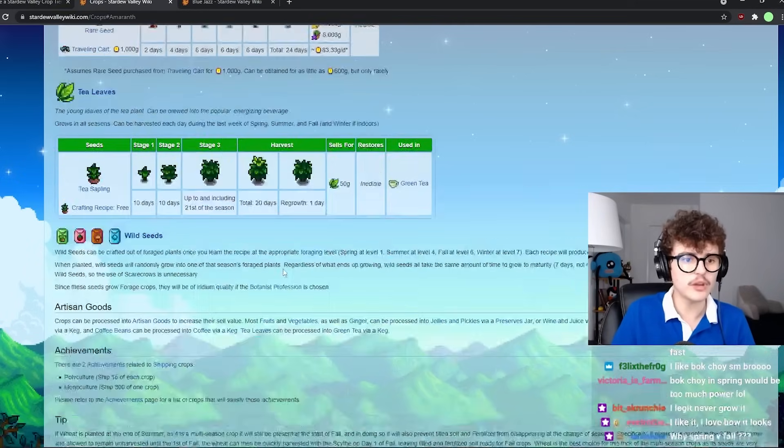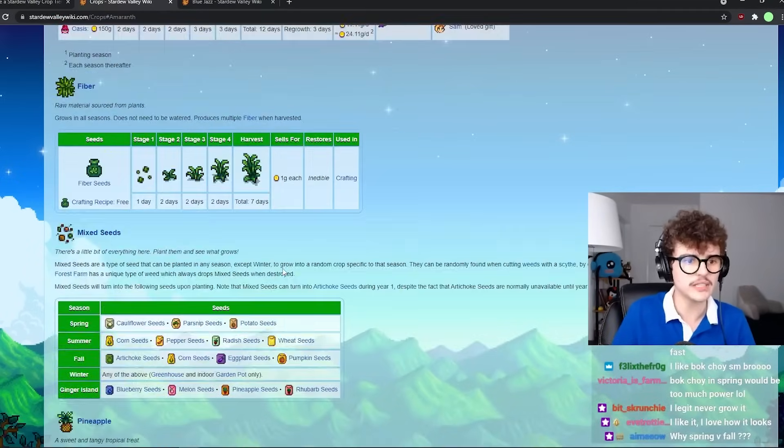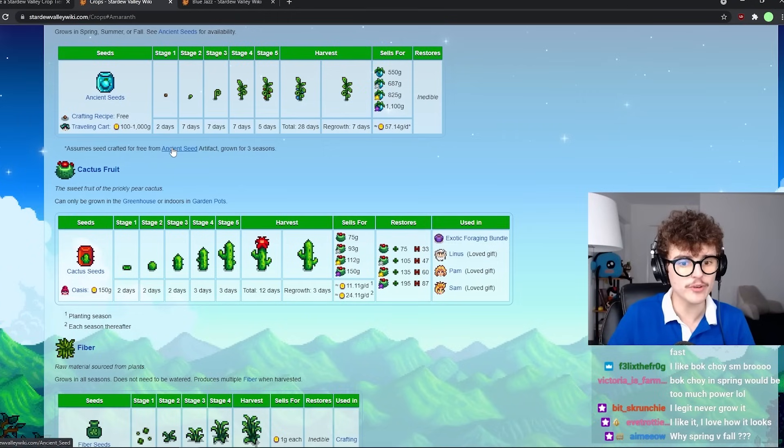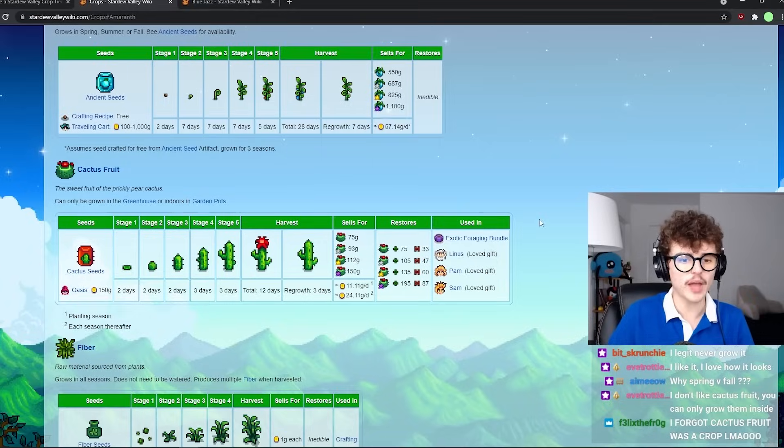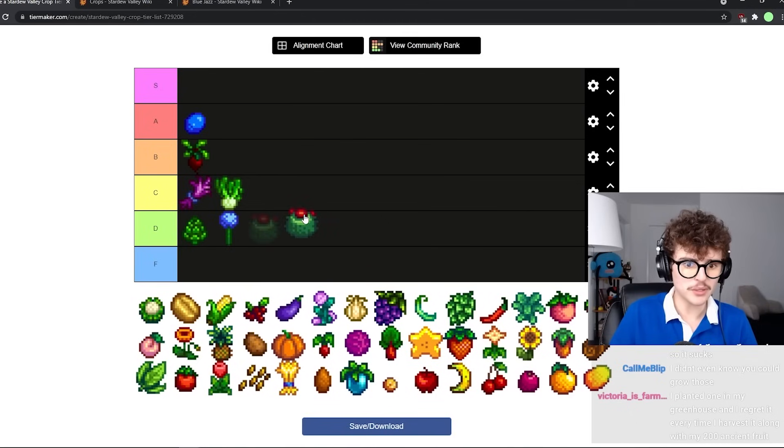I forgot that cactus fruit is technically a crop — if you don't know, you can grow cactus seeds inside. I've literally never even considered if these things are good or not. They make a decent amount of gold per day, but if you're at the point where you have flower pots you have a lot of other options. F tier.